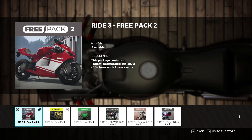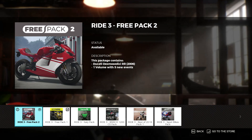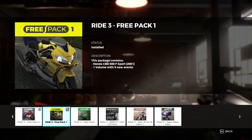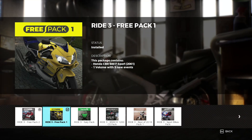Let's open it. If you haven't already, you could also download the free pack number one which contains the Honda CBR F4 — pretty awesome bike if I might say so myself. It's this one over here, and the steps are the same for both of these, but we're gonna do the Ducati version today, the free pack 2.